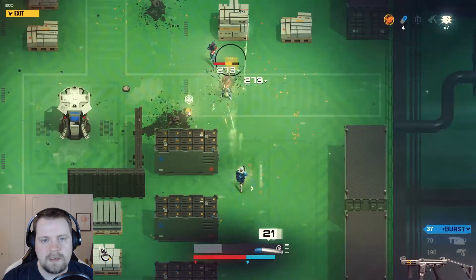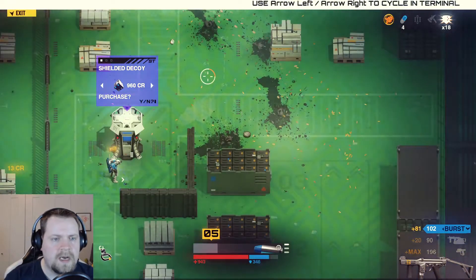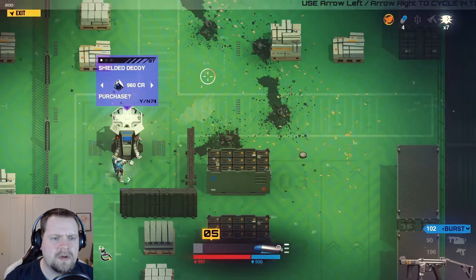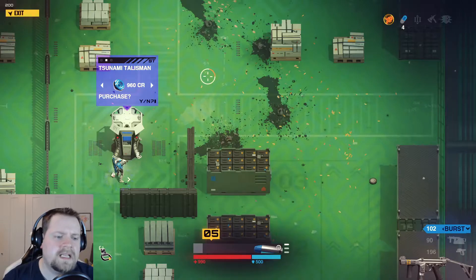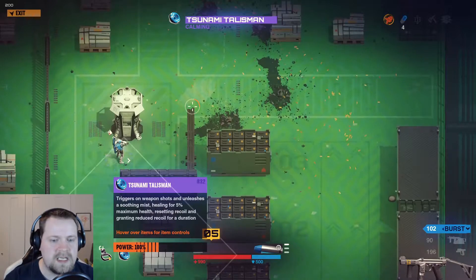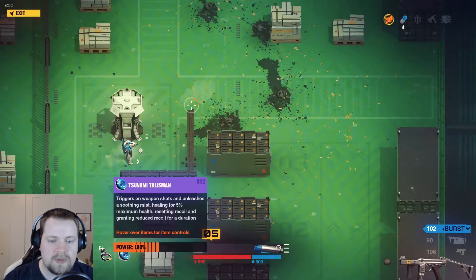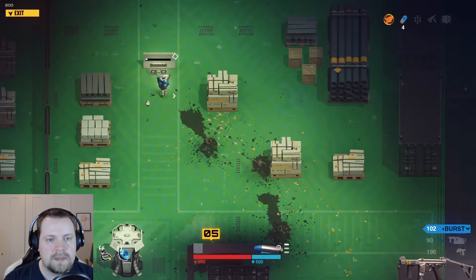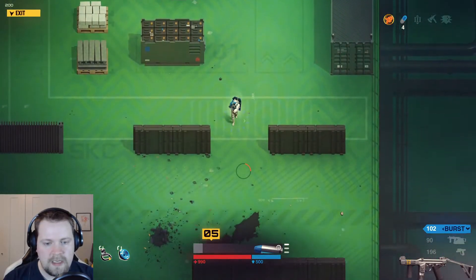Nice ammo box there for us. So we can buy shielded decoy, tsunami talisman, unstable current. Tsunami talisman — I don't remember what that is, so we're going to grab it. Triggers on weapon shots and unleashes a soothing mist, healing for 5% maximum health, resetting recoil and granting reduced recoil for a duration. Seems pretty good. Let's change the music and I think we can head out of here.